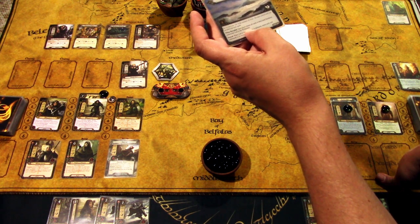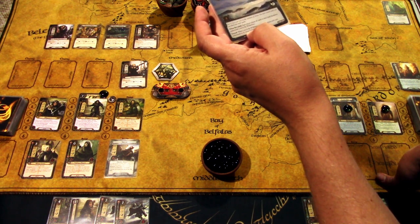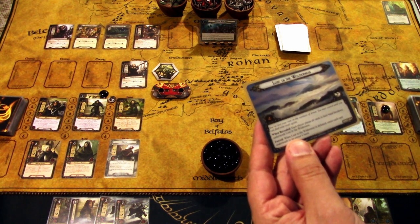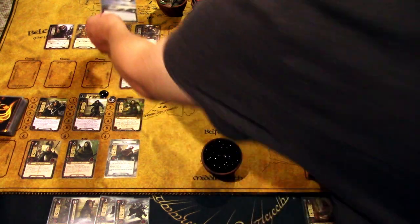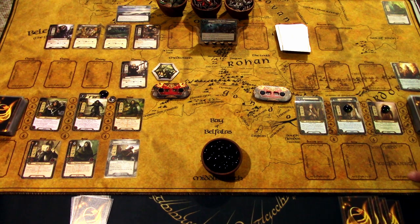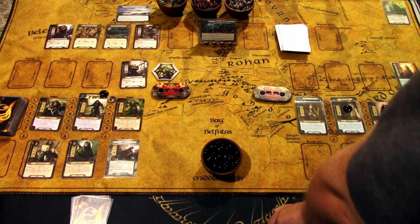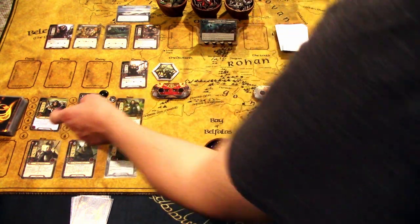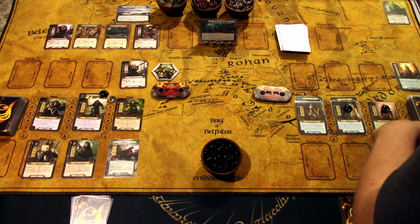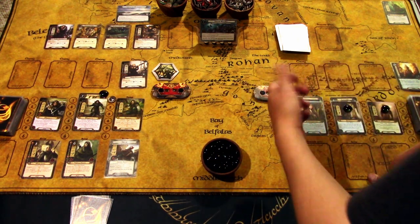When Lost in the Wilderness is revealed, each player places all cards in their hand under it. When it's defeated, those cards return to their owners. This is really punishing. After counting, we have eleven willpower versus ten threat, but we lost by one overall — actually by two more because of the Marauder entering the staging area at the beginning of the quest phase. So 35 and 30 on the threat dials. Not looking nice.